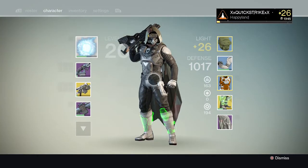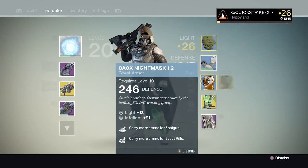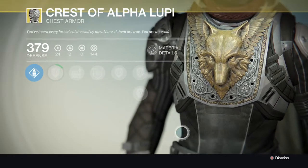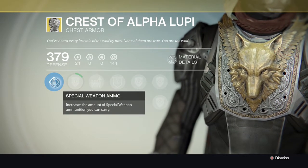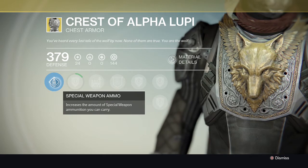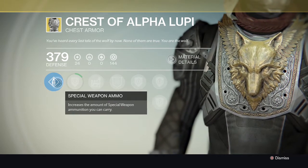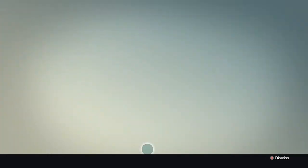Next off for armor, I have a regular base rare helmet, regular gauntlets, regular chest, and I have an exotic chest — the Crest of Alpha Lupi for the Hunter. Sadly, this is the old one, so I did not upgrade it to level 32 yet. It's not enough to get me to level 32 with this character, so I'm going to have to upgrade that sooner or later. Here are all the perks for it. Really good chest piece, in my opinion.